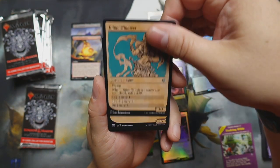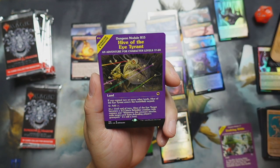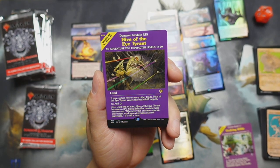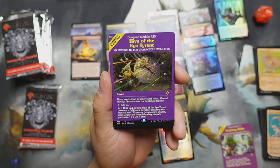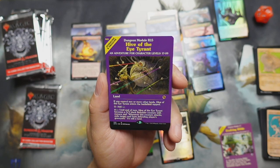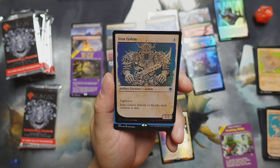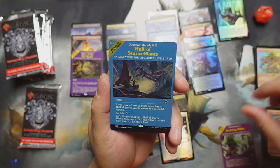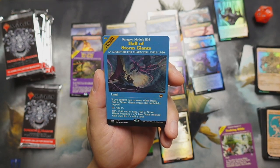We got a genie, and then we got a Purple Worm eating Hive of the Eye Tyrant — love that art! Look at that — so dope! There's all kinds of laser beams coming out of the nine eyes of that beholder. We've seen the Hive of the Eye Tyrant before.